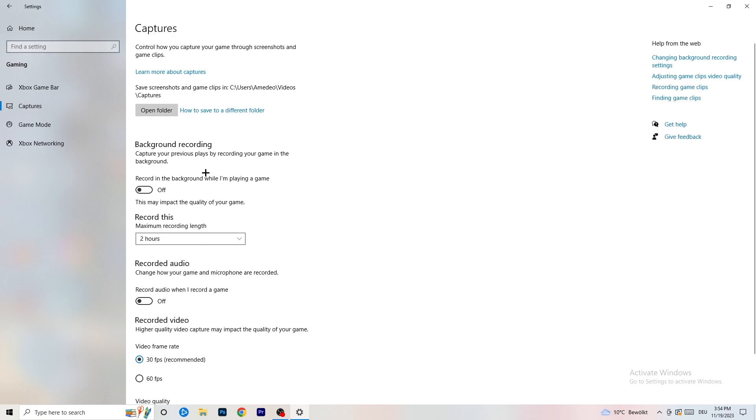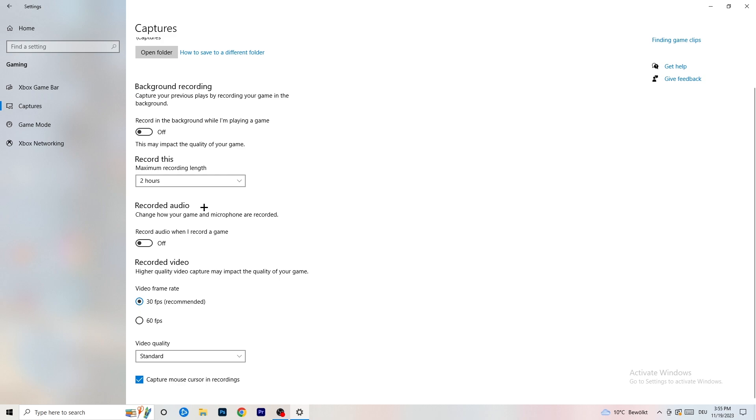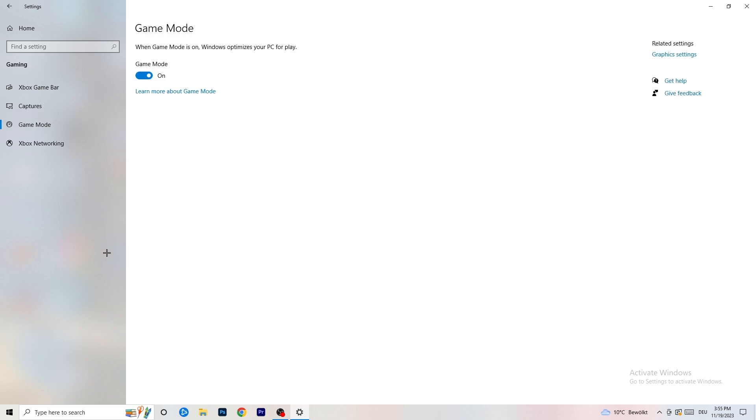Click into Captures on the left side. Under 'Record in the background while I'm playing a game', turn this off. If you want to record your game, use proper software like OBS instead of Windows' built-in recorder — background recording takes a lot of performance and can cause your game not to launch. Also turn off background audio recording. Then go to Game Mode and check whether it works better on or off for your specific PC.